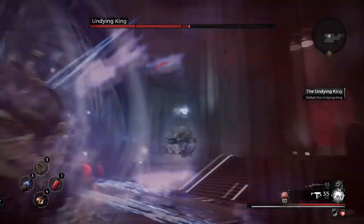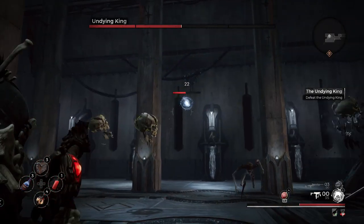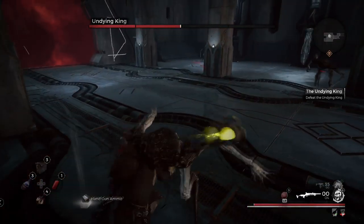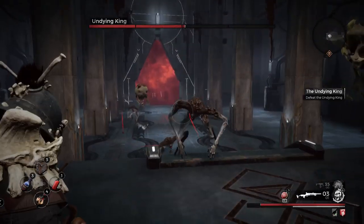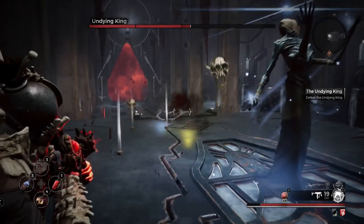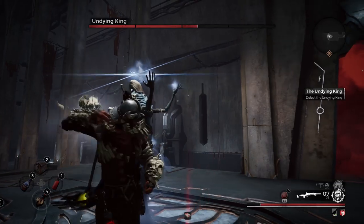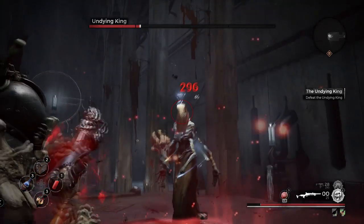Once you get him to half health — eliminating two bars — he will go back to the middle where you first started fighting him. Make sure you eliminate all the enemies around him because he starts to heal up when he returns to the circle. Don't worry, it's a slow heal. You can take your time, get ammo, heal up, pop consumables if needed. With a powerful shotgun, you can over-damage him pretty quickly once you finish off the remaining enemies and start focusing on his head.